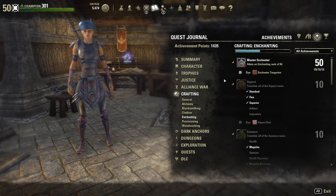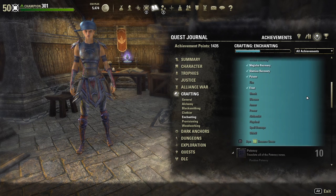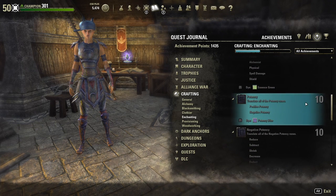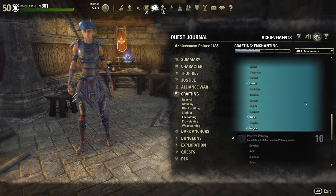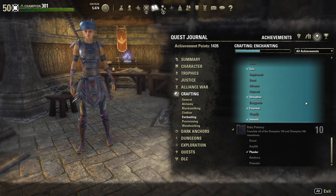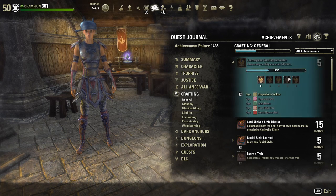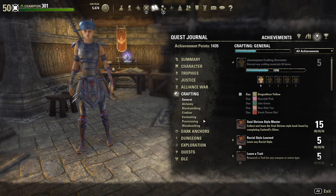With enchanting in ESO there are also a bunch of different achievements you can get. A few of them even open up a new dye color choice. Here's a quick look at all the different achievements you can get with the enchanting craft in Elder Scrolls Online. Keep in mind that while enchanting you're probably also working on some general crafting achievements, because harvesting materials is a general crafting achievement and not specific to enchanting.